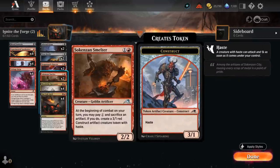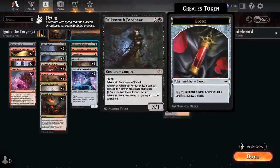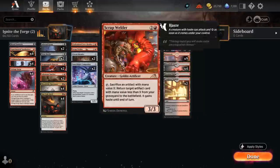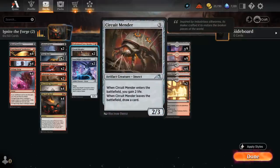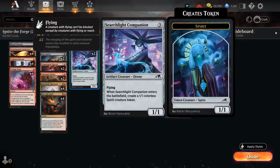At three mana, Falcon Wrath Forebear will be kept in the Vampire build but cut from the more Artifact-focused build. Professional Phase Breaker is fine since it can generate Treasure tokens for card advantage. Scrap Welder is pretty disappointing and will be cut. Circuit Mender is a serviceable card — gains life and maybe draws a card when it leaves — but we'll make room for more powerful three-drops. Searchlight Companion is also low-impact, making a 1/1 token on a 1/1 flying artifact, so it will also be cut.